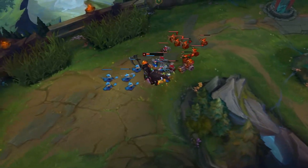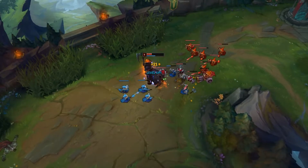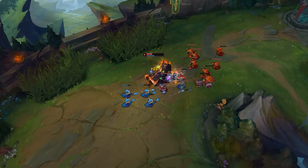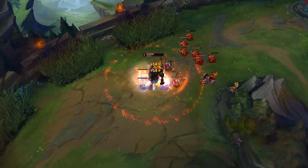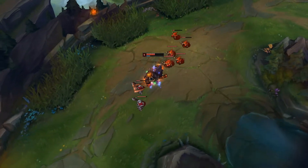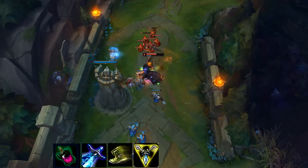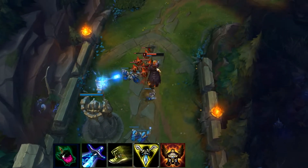For the build, you basically want to build boots quite early on — we don't go Inspiration with this build so you won't get free boots, but you really want to rush Ninja Tabis or Mercs quite early on. Then you want to go into a Sheen and a Trinity Force. For me, I usually just start off the game with a Corrupting Potion, then build into Sheen, then go into my boots, and then finish the Trinity Force.